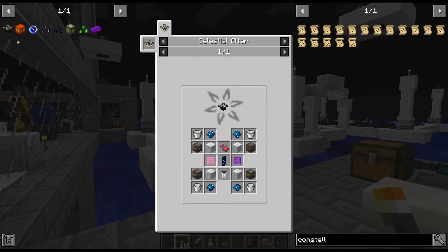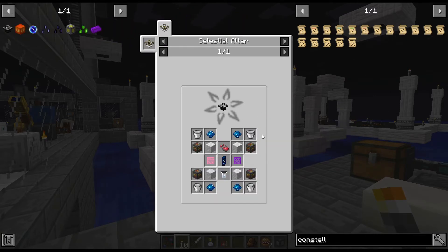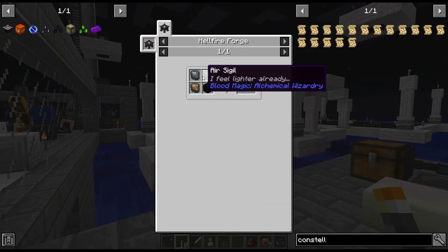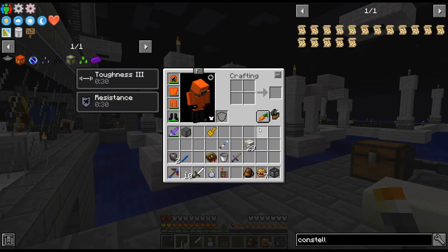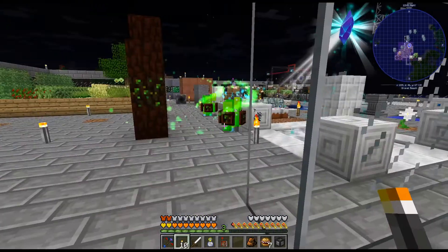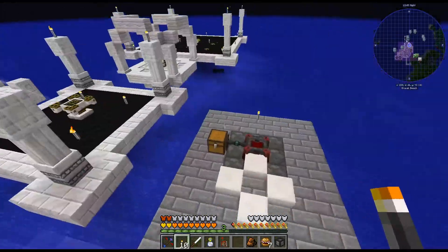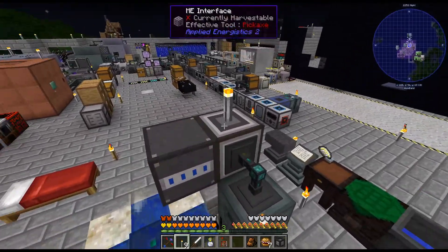Iridescent altar — I'm going to have to get that, because we're going to need it for these void metal things. Why not let's upgrade the altar to the top tier? Liquid starlight, resonating gems — yeah, not the easiest thing in the world. Doesn't need a celestial crystal, but that's not a problem. These two things are a bit more annoying. So I figured, why not? Let's go ahead and start doing some more blood magic — we've been doing a lot of tech lately.